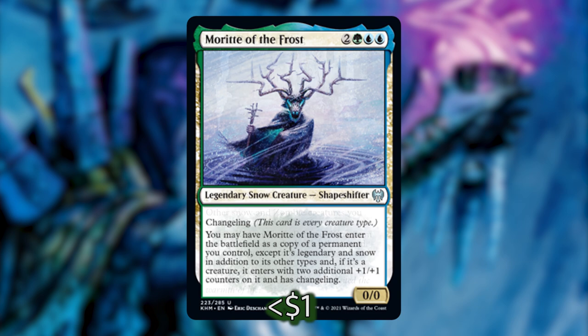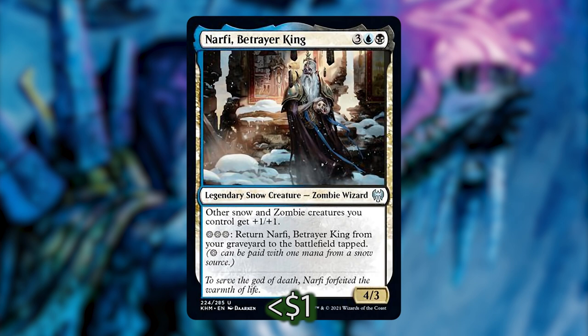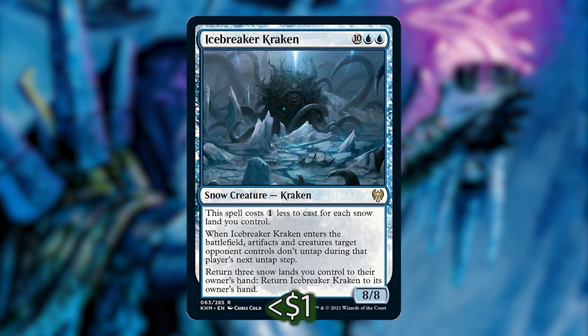Another legendary creature from Kaldheim is Narfi, Betrayer King. Other snow and zombie creatures you control get +1/+1, and you can pay three snow mana to return him from the graveyard to the battlefield tapped. He's a snow lord that gives a bump to all our creatures. The last creature here is Icebreaker Kraken — he costs a whopping twelve but costs one less for each snow land you control, so he'll be much cheaper when you cast him. When he enters, artifacts and creatures your opponents control don't untap during their next untap step, and he's an 8/8. You can also return three snow lands to your hand to return Icebreaker Kraken to your hand — really just a big beater and another target for Moritte to copy.